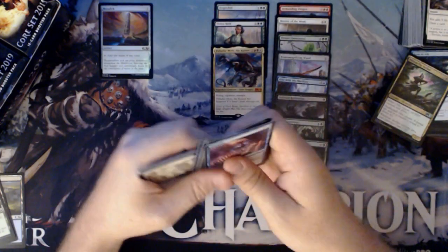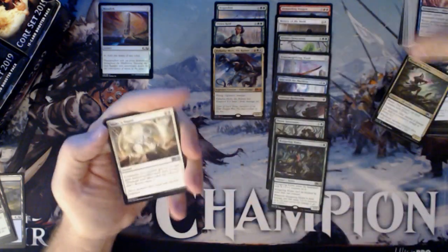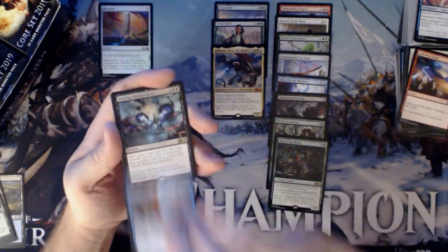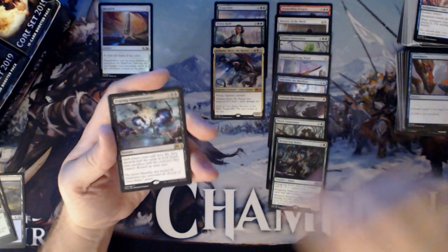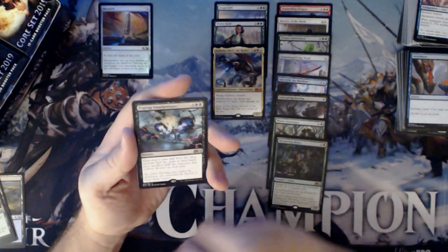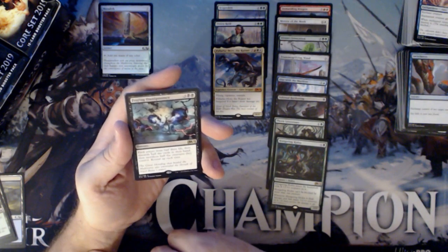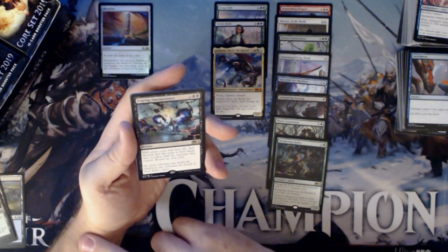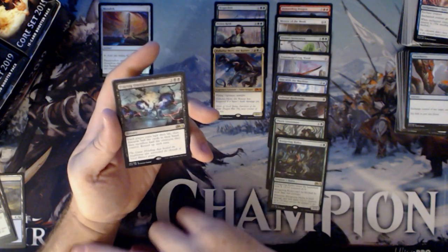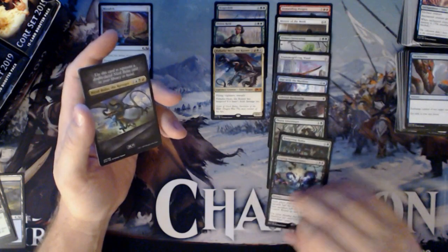Oh no, you're attacking with your 14/14? Well, I'll block it with my 1/1. Make a Stand, Lightning Strike, Switcheroo, and a Fraying Omnipotence. It looks like that's Bolas losing his power — the great mending that healed the multiverse also unraveled the threads of Bolas' power. Each player loses half their life, then discards half their cards, then sacrifices half the creatures they control — round up each time. That's some effect right there.